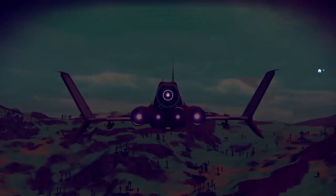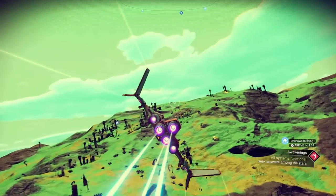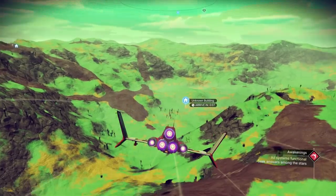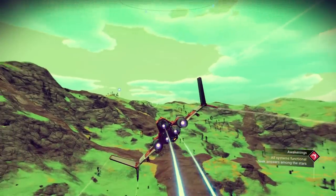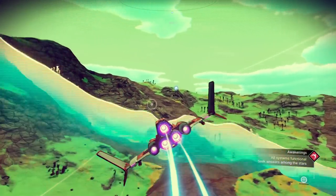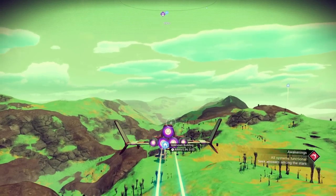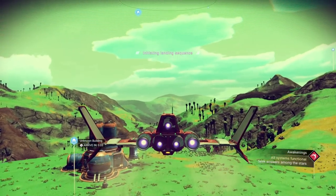First thing I always do is fly in third person - I feel like I can see a little better. Let's go over to this building I marked and see what it is. Nothing there. Sometimes if you hit the scanner, it'll find another building for you. I did hit another one. This is a manufacturing facility - it's a sentinel place.